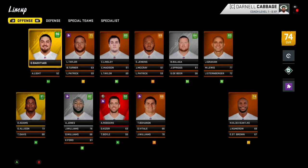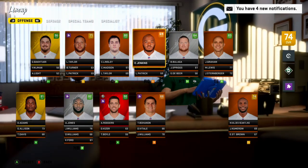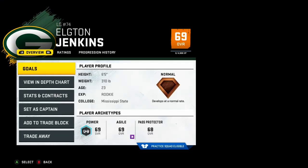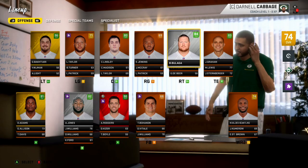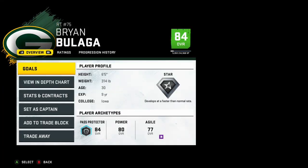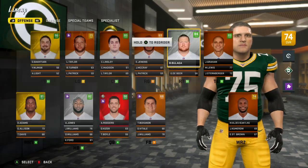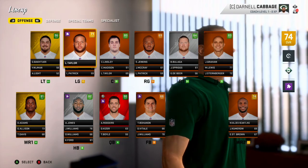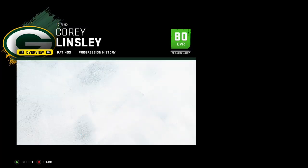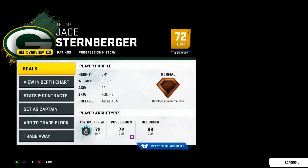They have a bunch of very tall wide receivers — the shortest starter is Davante Adams at 6'1. David Bakhtiari may be the best left tackle in the NFL. Lane Taylor, Corey Lindsley, and Elgerton are also on the line. Brian Bulaga is not a bad right tackle but he's 30 years old, so we'll have to see about his contract. Jimmy Graham, Mercedes Lewis, and Jace Sternberger are the tight ends — I want Sternberger starting because he's a rookie with the most potential.